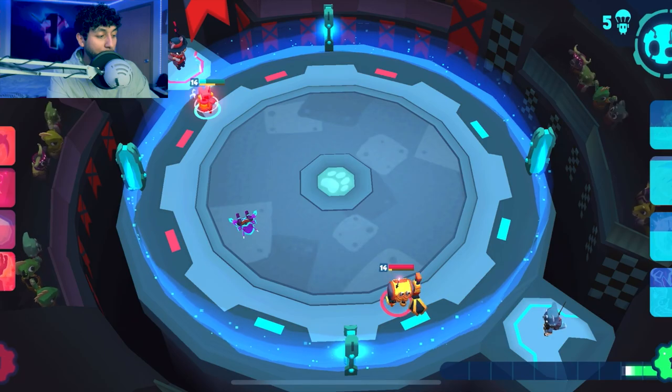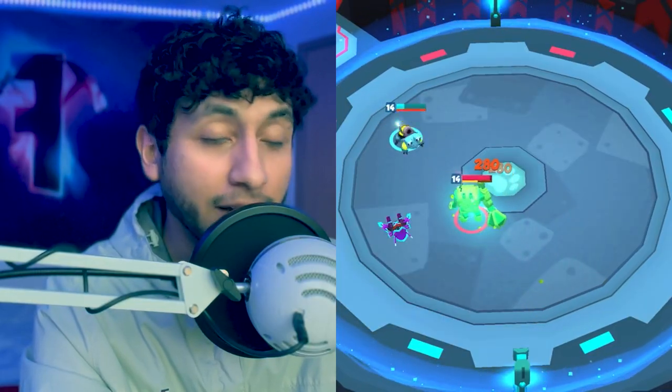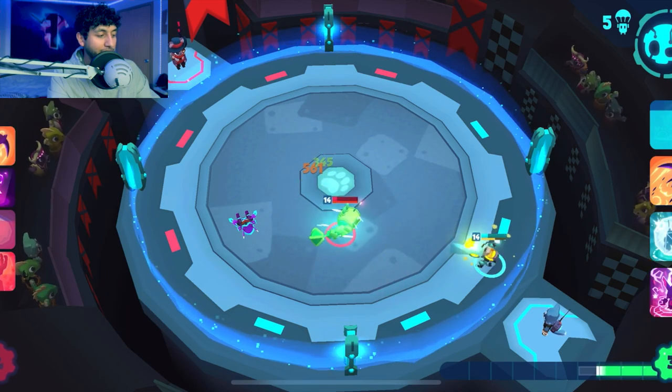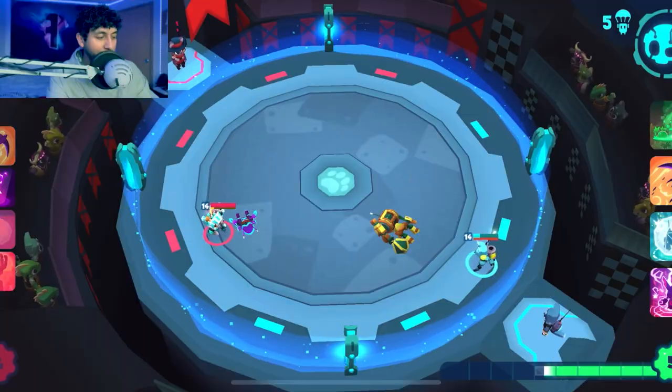Froggy even ends up beating Reginald's Brute. The Brute would have been a good choice to defeat Froggy if he could get close enough, but Froggy is really good at shooting and moving around, so the Brute couldn't get close enough to land an attack and ended up dying. Then Reginald puts down Long Shot, which does take out my Froggy.